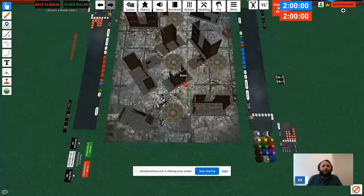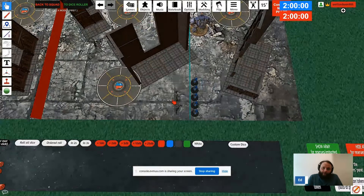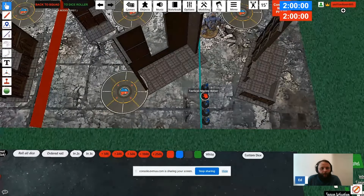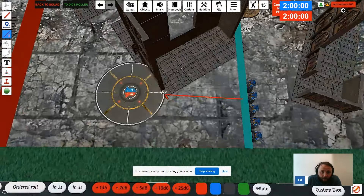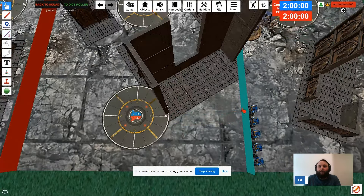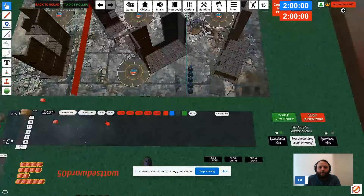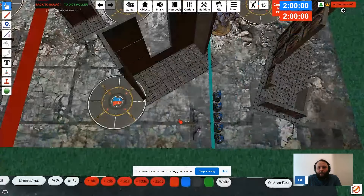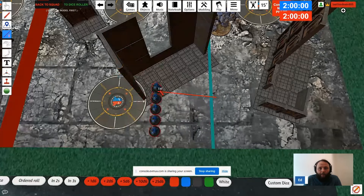Next, let's go on to how to do measurements and movements. There are a few ways to do this. If you want to measure how far you are from something, hover over the model, hold Tab, and move it out to where you need to go. As you can see here it's just over eight inches, meaning you'd need a four-inch advance to get there. Let's say you roll a three advance, so you get to move nine total.